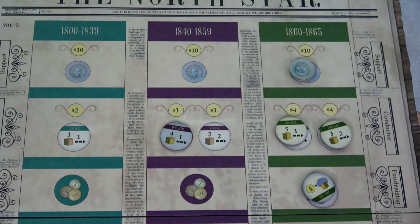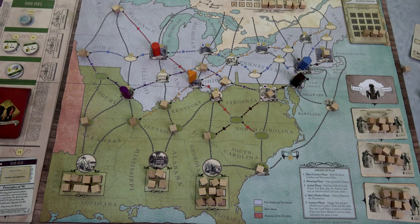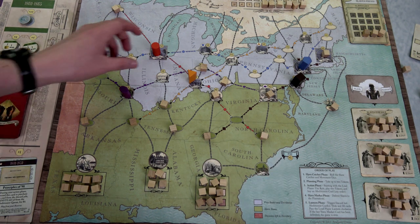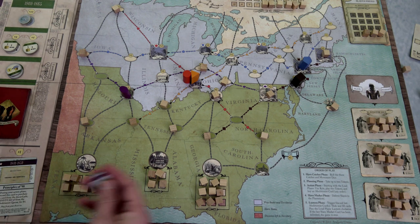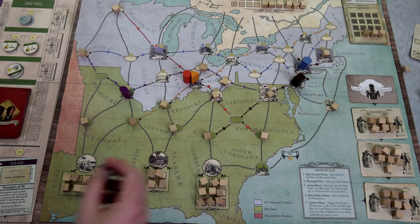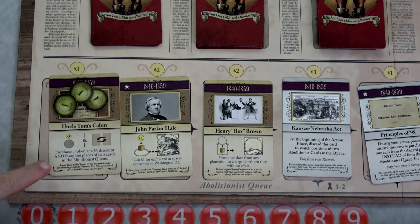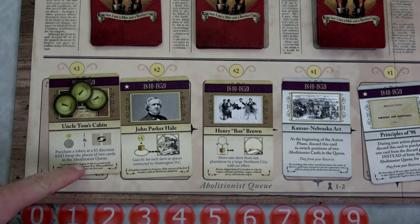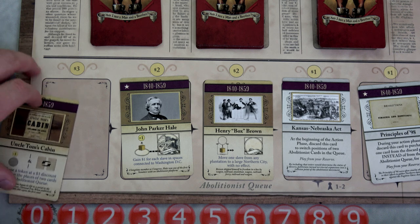Unfortunately we don't have enough money for the new 1860s tokens yet — we only have three bucks, so we just buy this one. In the action phase, the conductor's ability now lets her move only one slave — kind of a bummer after flipping. Our first action is buying Uncle Tom's Cabin for three bucks: purchase a token at a three-dollar discount and swap places of two cards in the queue. We swap so the preacher can buy the good card for free. Then we spend one buck to buy a five-for-one token from the 1860 to 1865 era.